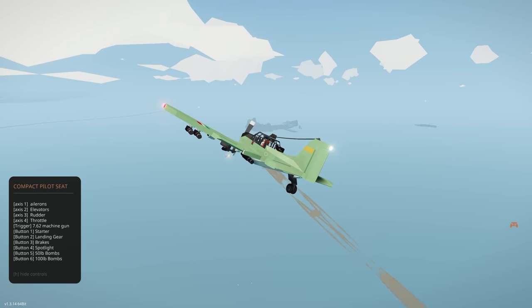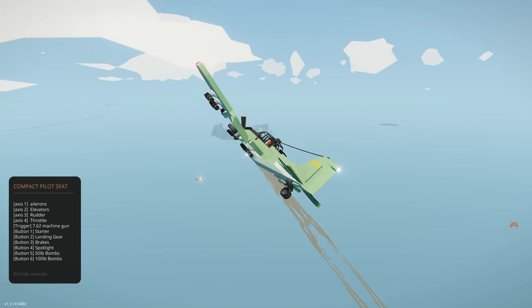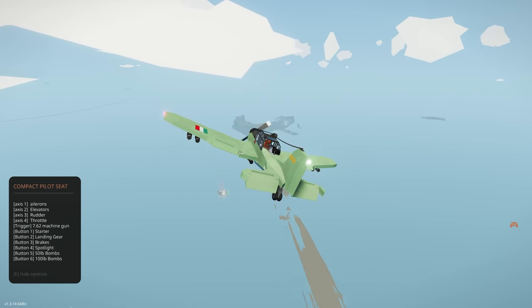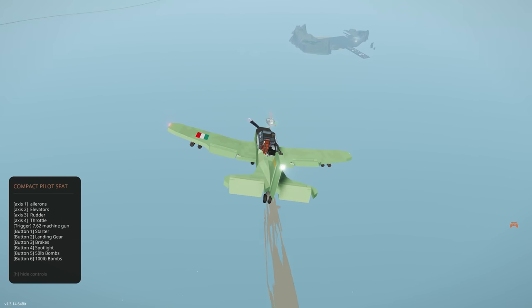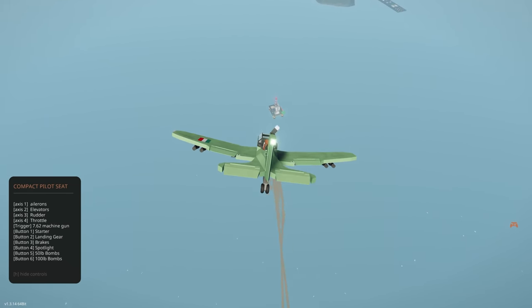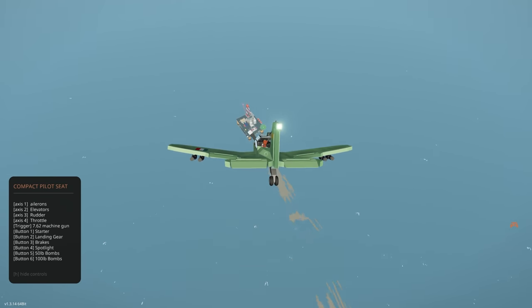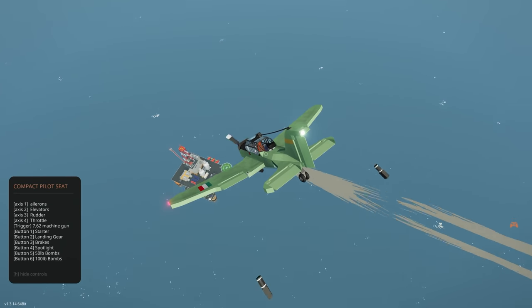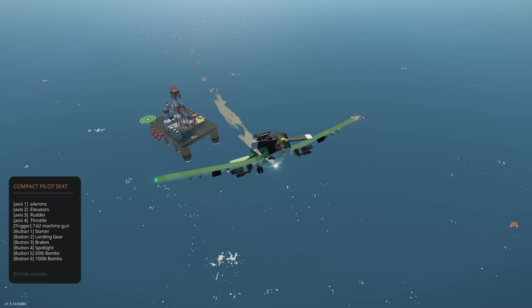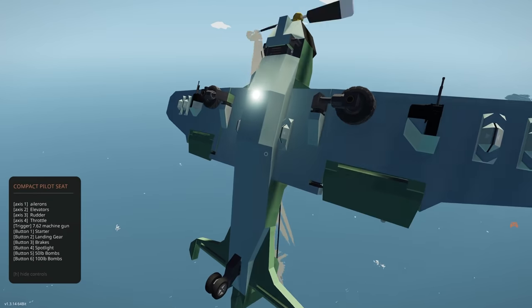Let's go back to base and try out the weapons. I'll leave it in controller mode — I prefer it a little more sensitive. Left-click shoots the machine guns — really pretty easy. Now let's try and bomb something: line ourselves up, and to drop the bombs it's keys five and six.